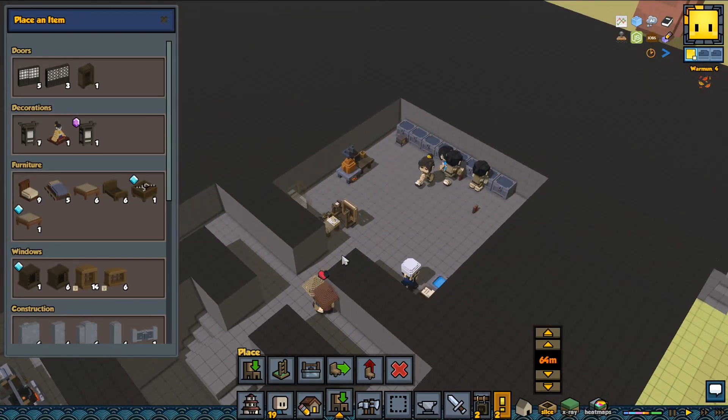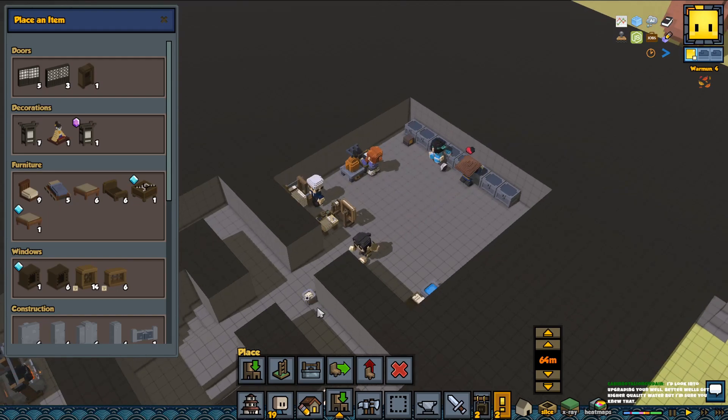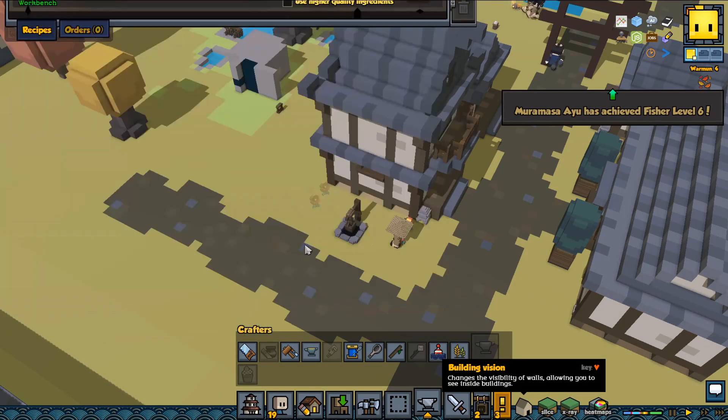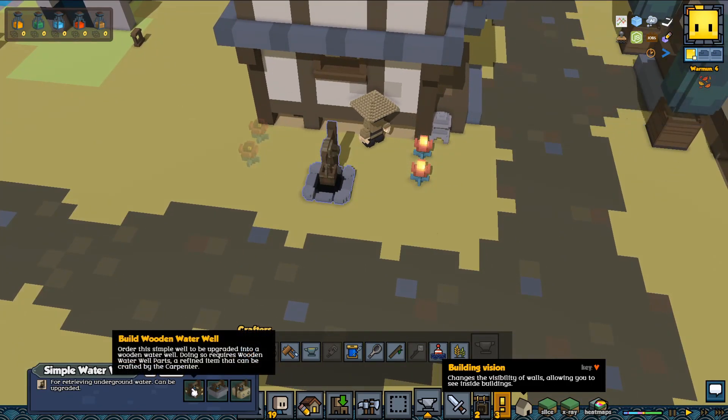One thing when you play with Ace — there's almost always something to do. There's so much going on: better tools, better armor, better clothing, better bags. There's always something going on — it's pretty awesome. I should look into upgrading the well. Better wells get higher quality water — but I'm sure you knew that. Yeah, we definitely should look into that. Let's make this into a wooden well maybe, or should we do a stone well?